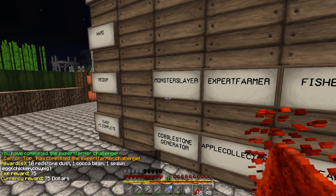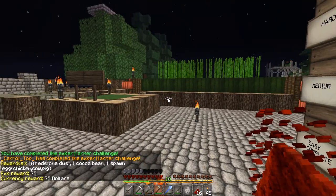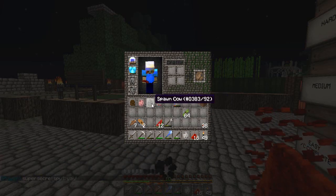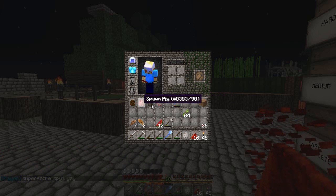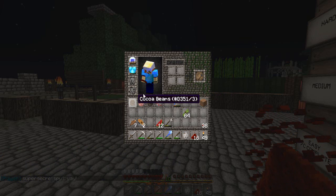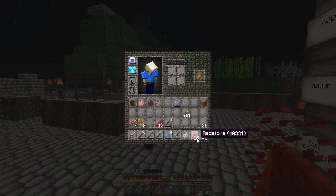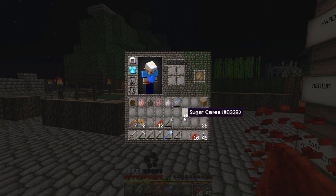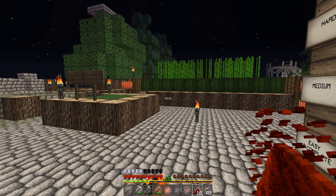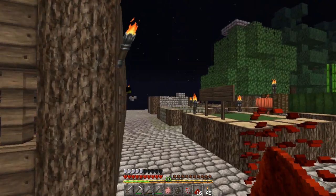Beautiful! I got some redstone dust and a spawn egg — oh, what spawn egg did I get? I got one of each: a chicken, a cow, and a pig! And there's the cocoa bean and the redstone dust. All right, I might as well go and spawn my animals.